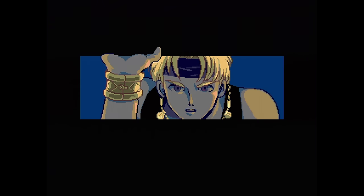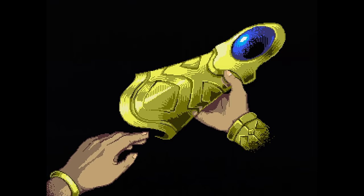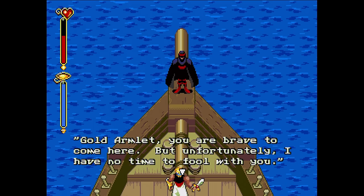You play as Prince Ali — and yes, the Aladdin soundtrack is now stuck in my head too. During the opening cutscene, you find a gold armlet. This will let you summon certain elemental spirits after you find them. There's a guy with a silver armlet out there causing some trouble and you need to put him in his place.